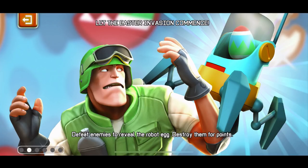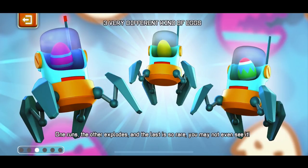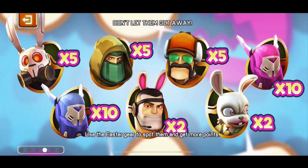So you kill someone, the egg drops, and then it runs around because it's a robot egg. You have to kill it for points. The last explosion is so rare you may not even see it. Basically there are three kinds: the normal ones, the rare ones, and the legendary ones — the golden ones as they're called.